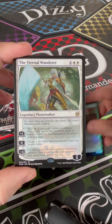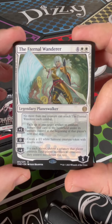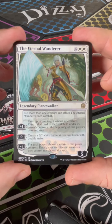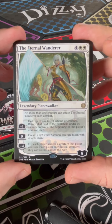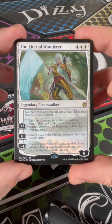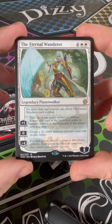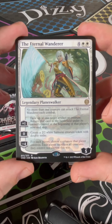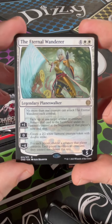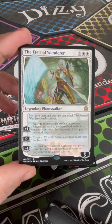Stewart as the foil. The Eternal Wanderer as our rare. No more than one creature can attack The Eternal Wanderer each combat. Go up one: exile up to one artifact or creature, return that card to the battlefield under its owner's control at the beginning of that player's next end step. Zero: create a 2/2 white Samurai creature token with double strike. Or go down four: for each player, choose a creature that player controls — each player sacrifices all creatures they control not chosen this way. So a board wipe for your opponents — this is a very powerful card, that's a great pull.